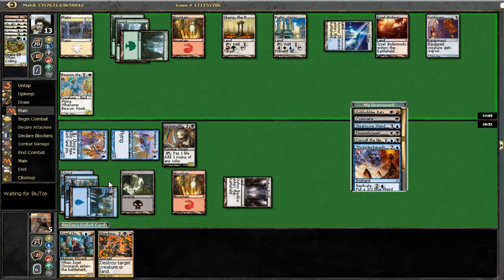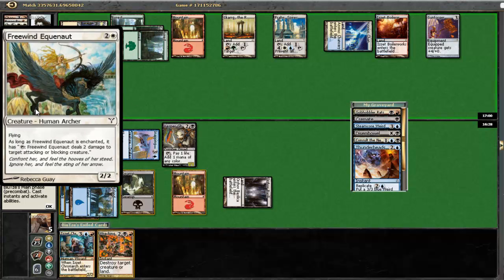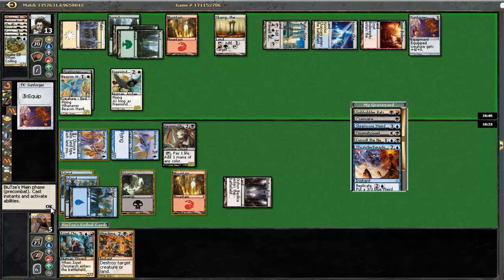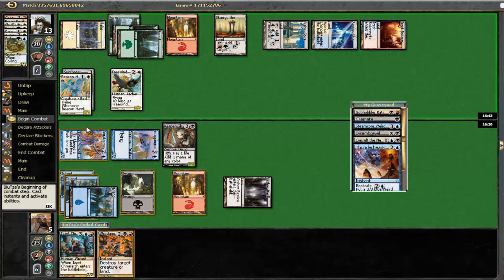To equip his Hawk here - oof, Freewind Equenaut. So he has no cards in hand at this point, right? Alright, so will he equip one of his guys here? Maybe the Beacon Hawk, right? And what we will actually be able to do here is to play Wrecking Ball on his Freewind guy, then play an Izzet Chronarch, get back a Disembowel, and remove his Beacon Hawk, right? If we draw into a land, yeah, that seems reasonable.